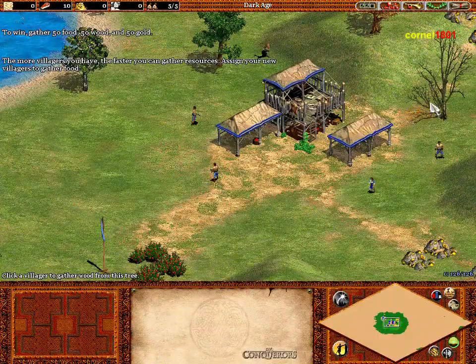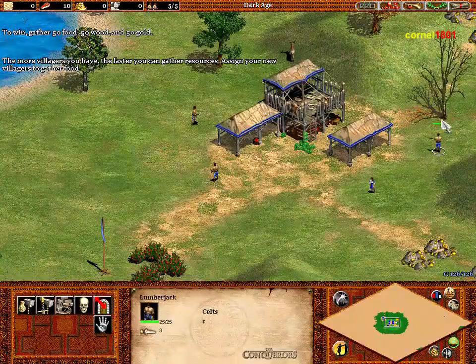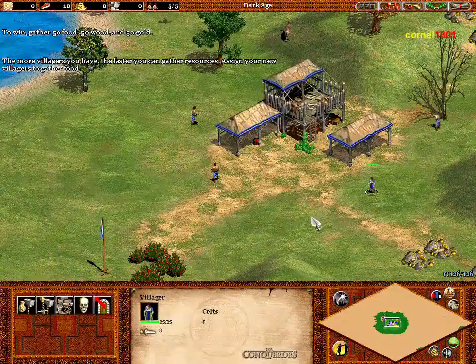The more villagers you have, the faster you can gather resources. Assign your new villagers to gather food.